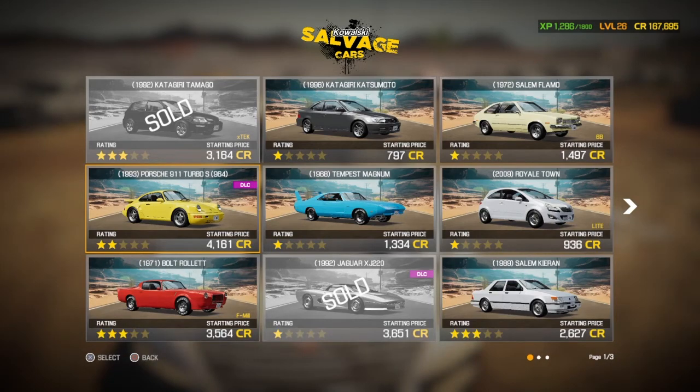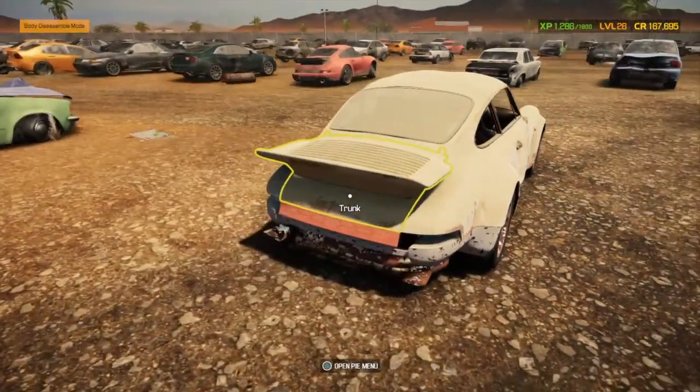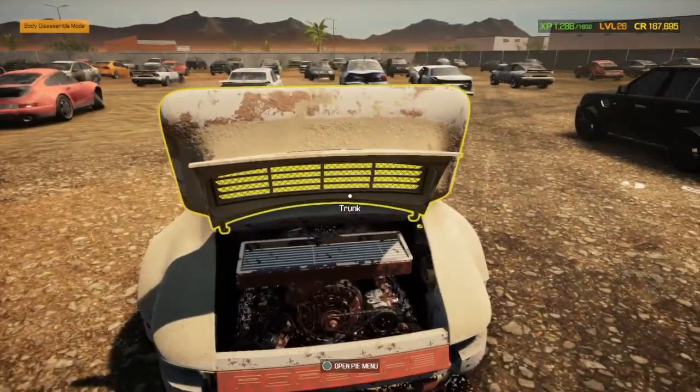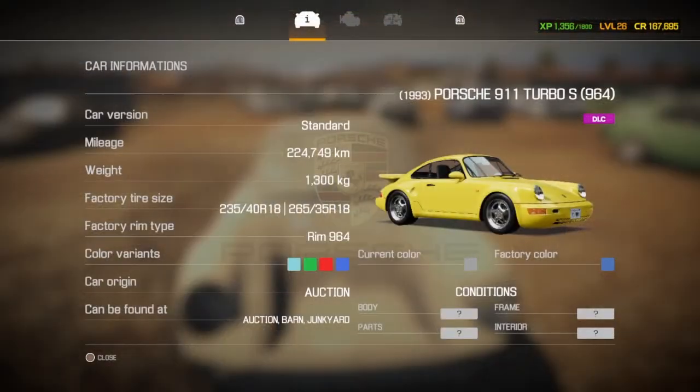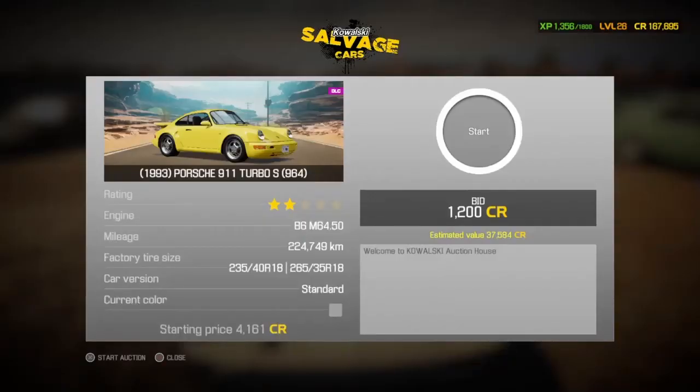We're going to do one more car. I'm looking at the Porsche — we've done Porsches in the DLC but we haven't actually built one. It needs a wash and some work, but the engine looks like it's all there. It's the standard version. It's the kind of car you think will go for good money — it all depends on the estimated value. It's got a B6 M64/50 engine — not bad. The estimated value is 37,500 so our max bid will be 40,000 pounds. Starting price is 4,161 pounds.